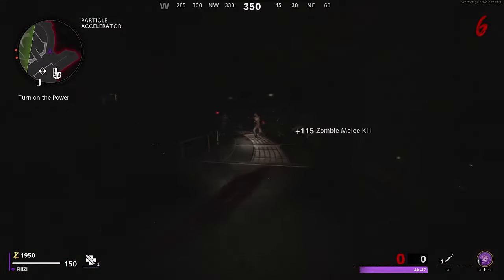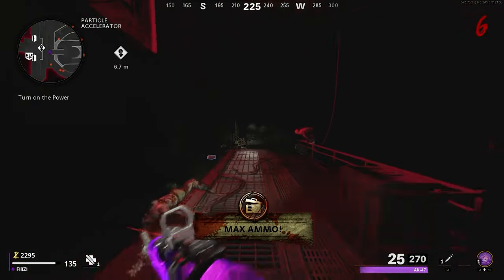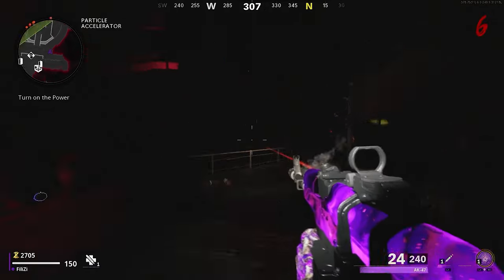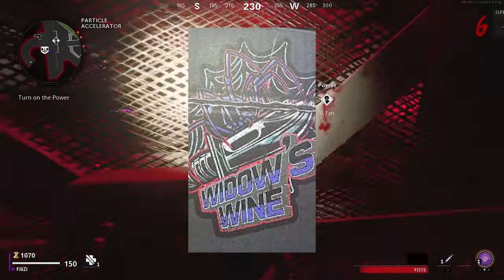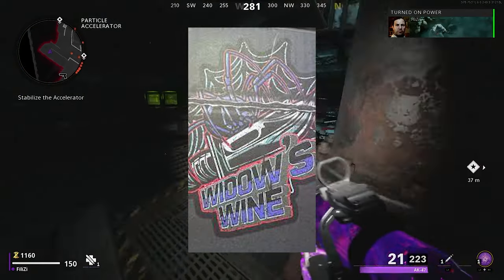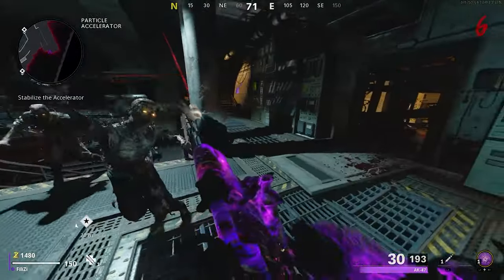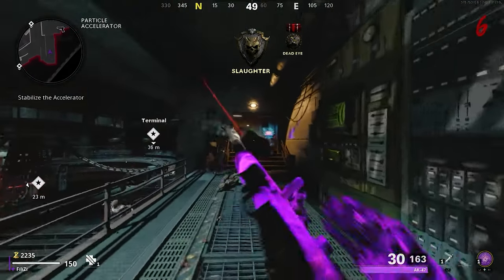The first one is the perk machines — the Wonderfizz. The Wonderfizz will be coming back, essentially giving us all of the perks that we had in Cold War Zombies from what I've been seeing. As of right now, there are no rumors of brand new perks, but there will most likely be at least one new one like Widow's Wine, because there was leaked art for that. Unless they just come up with random art for no reason, I don't see why it wouldn't come back. It probably won't look exactly like the image, but it will most likely be returning.